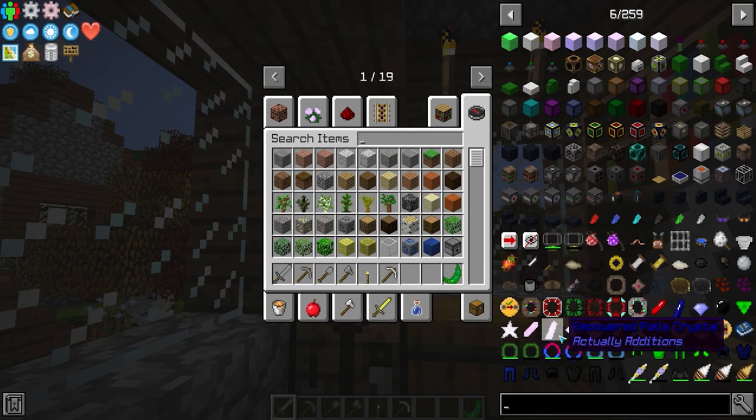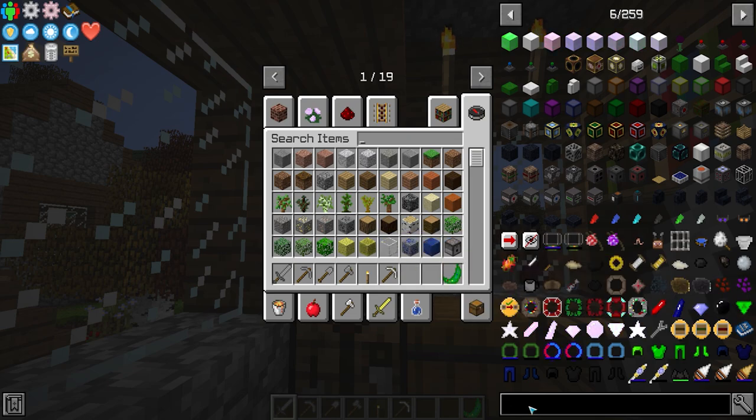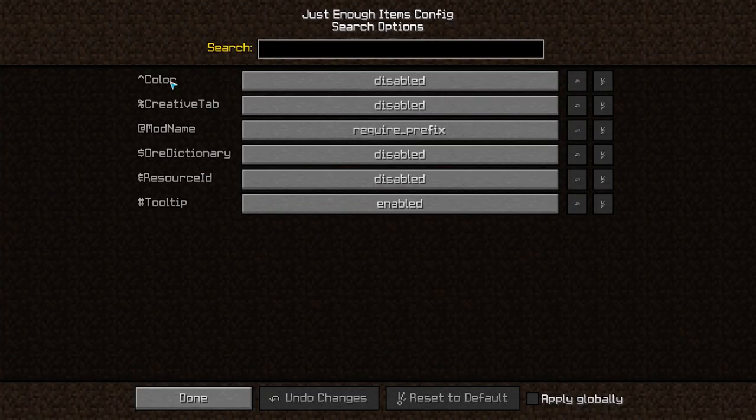There's another very cool thing you can do. For example, if you come to the magic bean and you're like, 'that thing is awesome, I want to see what else that mod has' — the search bar supports special characters. You can go into the search options to see them. You can search by color, creative tab, mod name, resource ID, and tooltip.